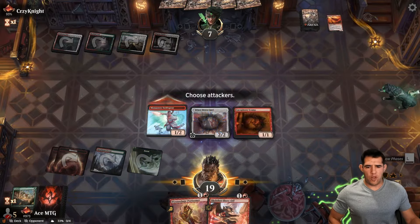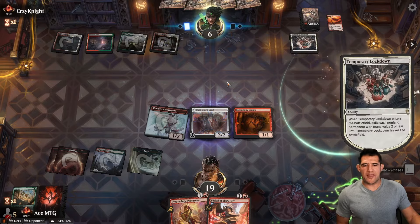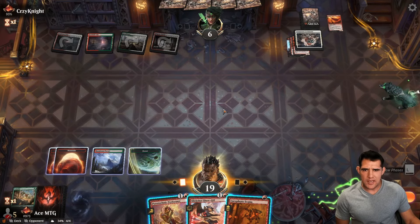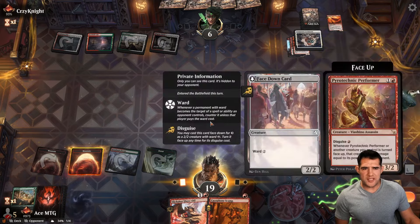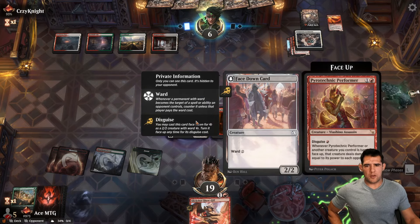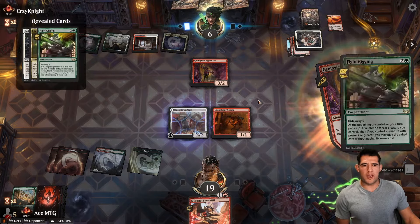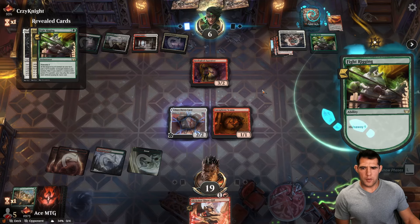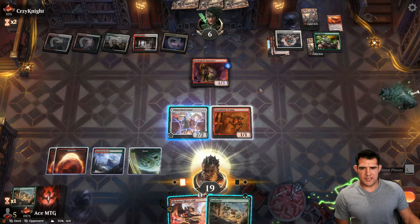We draw a land. We play that. We get our creature down so that if they have a Temporary Lockdown — oh wait, Temporary Lockdown hits mana value two or less — that actually hits that. How does it? A face-down creature has no mana cost, so it counts. That's new to me. Whenever it becomes the target of a spell, Disguise lets you cast it face down for three — that also gets hit by another Temporary Lockdown. Okay, no Fight Rigging.